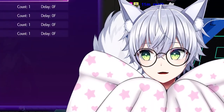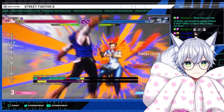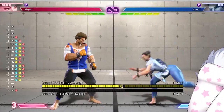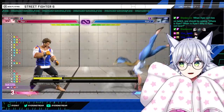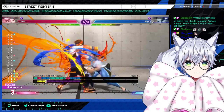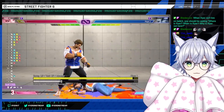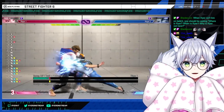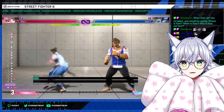Heavy buttons are of course very weak to drive impact. If the opponent uses drive impact, you eat it — forward roundhouse isn't cancelable so you're going to die, and standing fierce is stance-cancelable but there's no time. So if they prediction DI one of these buttons, you're cooked. But they're pretty safe otherwise, so they're great to push out.